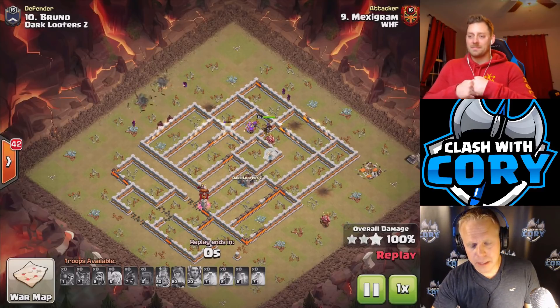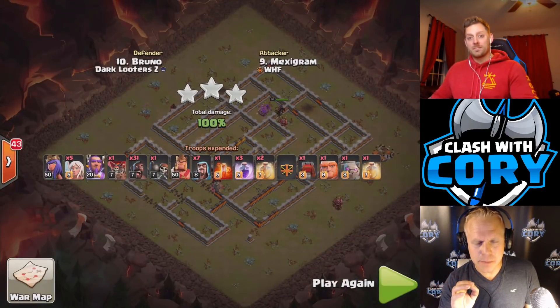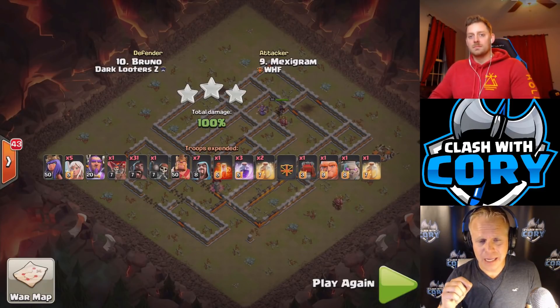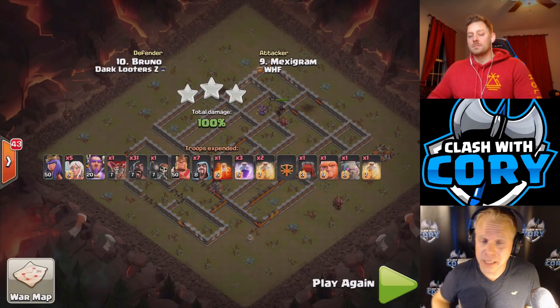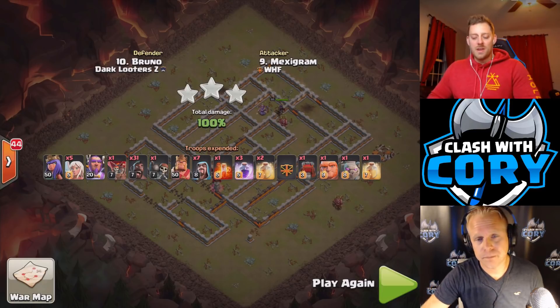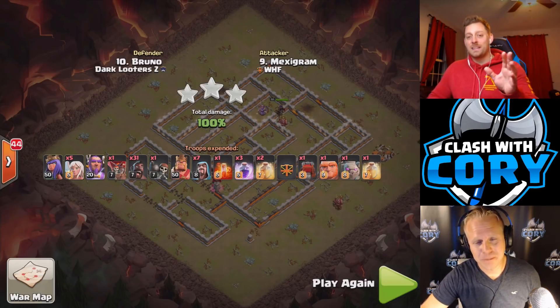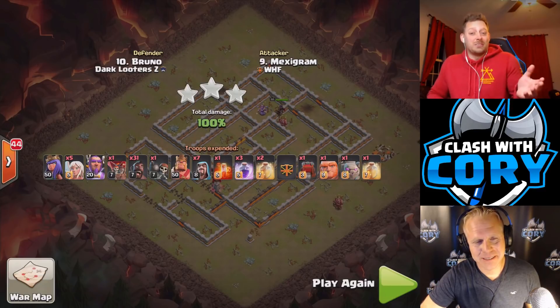One of the nice things about this attack is it works equally as well against farm bases as it does against CWL bases, and it's really, really good at dealing with ring bases you might face in clan war leagues. Yeah, you never know what you're going to come into in clan war leagues either — I've seen the craziest bases, some amazing ones and some just ridiculous looking ones, so you don't really know what you're going to get.